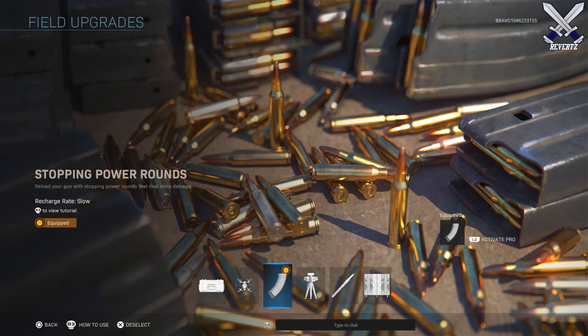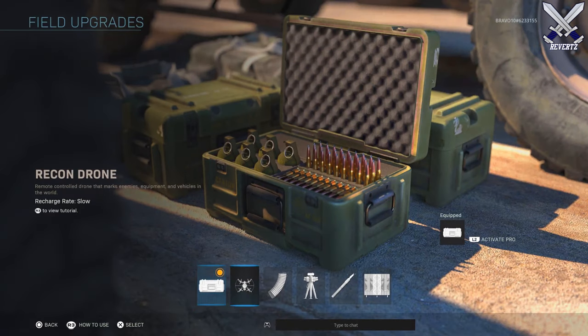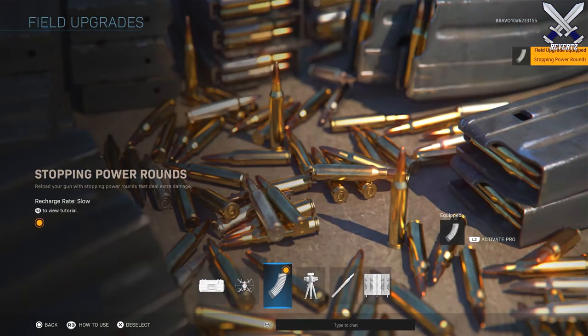So as of this pre-alpha build there are six field upgrades, each coming in at a different recharge time depending on what the upgrade is. You can make the recharge time increase by 50% speed if you use the perk called tune-up.